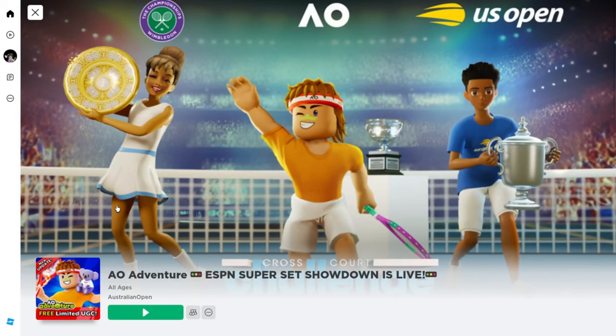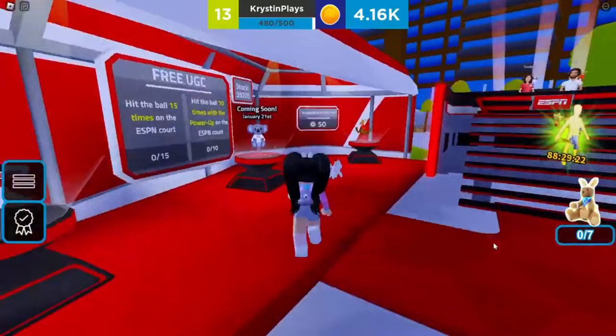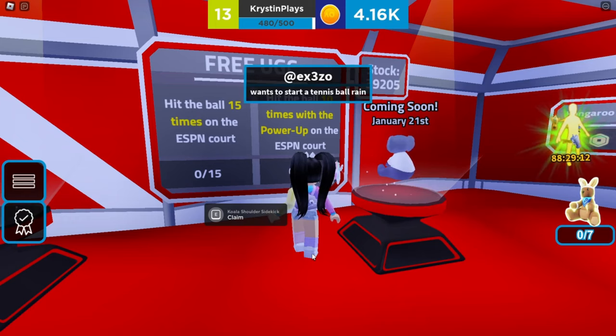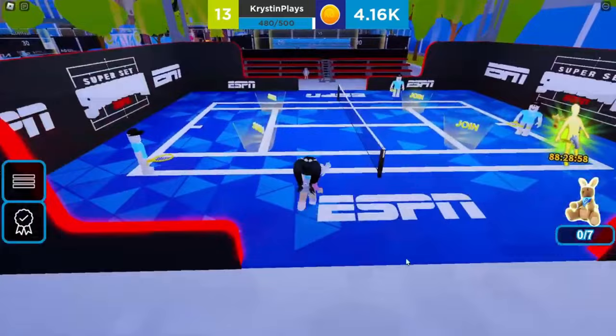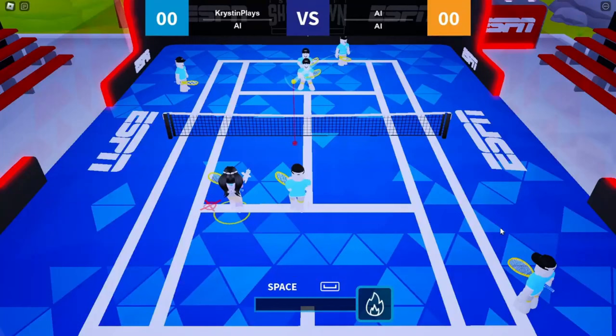Let's go ahead and join the game AO Adventure, created by Australian Open — a link will be in the description. Follow where I go. Here you'll see the koala pet buddy. We'll be able to get this once we hit the ball 15 times on the ESPN court, and we also need to hit the ball 10 times with the power-up on the ESPN court. There are only two of these courts available, right here — they're glowing with red and the bottoms are blue.